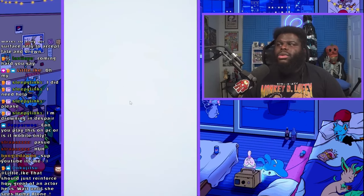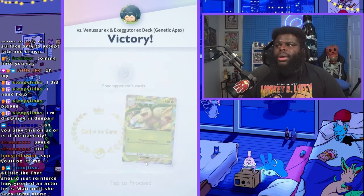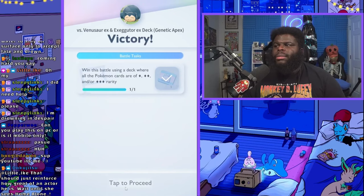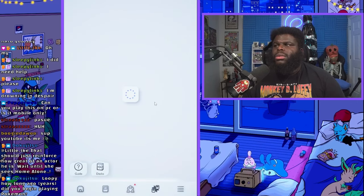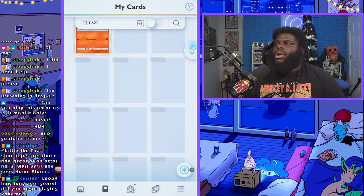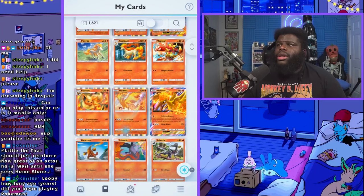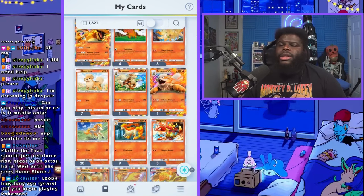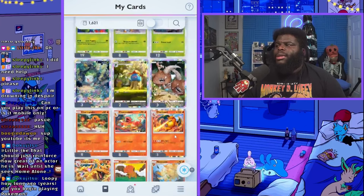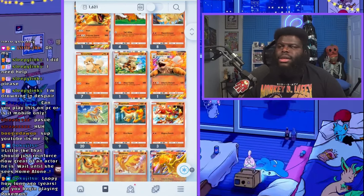A lot of you guys probably do not have the components for this deck. This is a budget deck, believe it or not, but you might not have everything. I can show you a few alternatives. I'm definitely going to recommend that you don't try to beat it with a water deck - you're going to want to go with any fire Pokémon you possibly can. Maybe you have Flareon, or if you have Ponita or anything like that, you can hope they get some bad pulls because you'll be dealing that extra 20 damage. Focus on being effective and playing something that hits them quick.